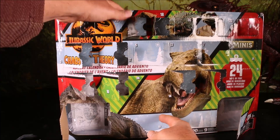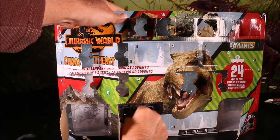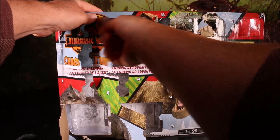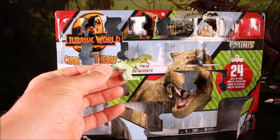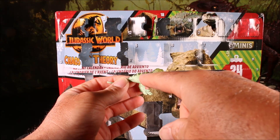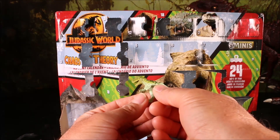Day number nineteen jumps all the way to the bottom here — more gate pieces. And then day number twenty jumps over here and gives us a tricolored Ceratosaurus — light green, darker green, and dark green. Really cool looking.